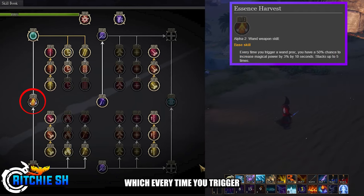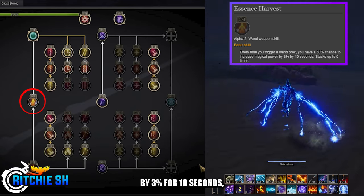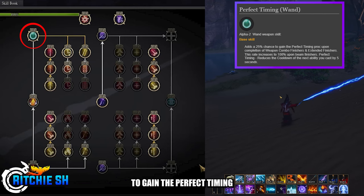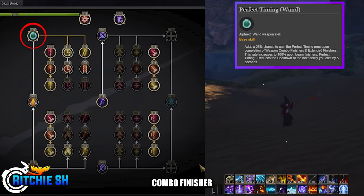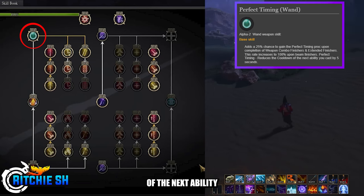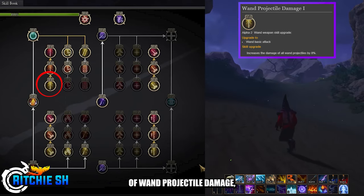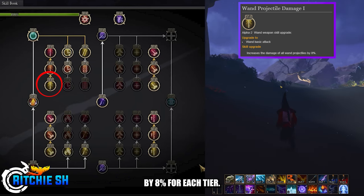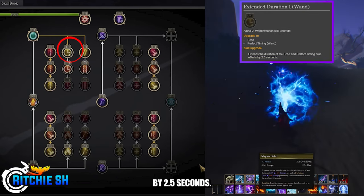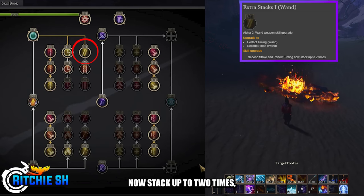Going up the left-hand side, you have Essence Harvest — every time you trigger a wand proc, you have a 50% chance to increase magical power by 3% for 10 seconds, which stacks up to 5 times. You then have Perfect Timing, which adds a 25% chance to gain the Perfect Timing proc upon completion of the weapon combo finisher and extended finishers, increasing to 100% upon beam finishers. The Perfect Timing proc reduces the cooldown of the next ability you cast by 5 seconds. In the top left box, you have 3 tiers of Wand Projectile Damage, increasing damage of all wand projectiles by 8% per tier, Extended Duration 1 and 2 extending Echo and Perfect Timing proc effects by 2.5 seconds, and 2 tiers of Extra Stacks where Second Strike and Perfect Timing now stack up to 2 times.